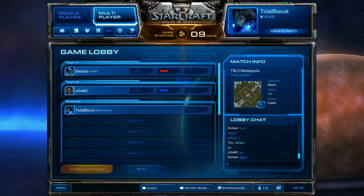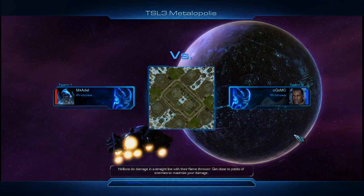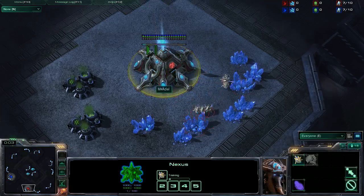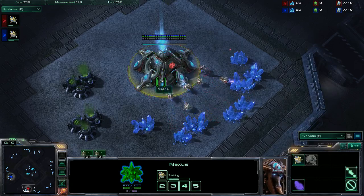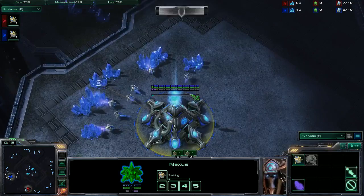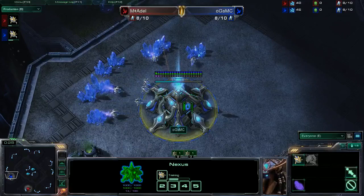We're all gonna sit around here shouting go, and finally we can get started. Wonderful. I'm gonna bring you Adelskot versus OGS MC in a PvP you may not soon forget. In this case, it is Adelskot, it is OGS MC. It is gonna be interesting, one way or the other. Ladies and gentlemen, I bring you Adelskot from Team Millennium — he is in the red trunks playing Protoss on Metalopolis to the south versus his opponent OGS MC in the blue trunks, playing Protoss to the west of this particular map.